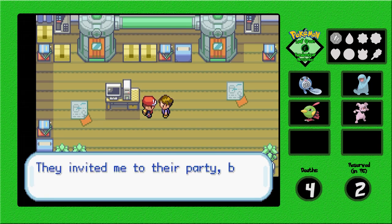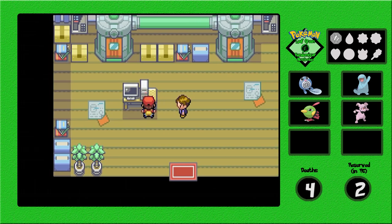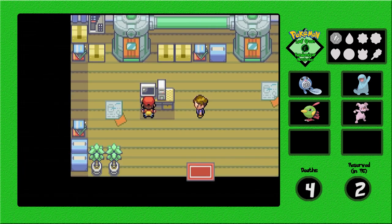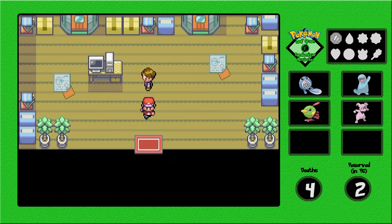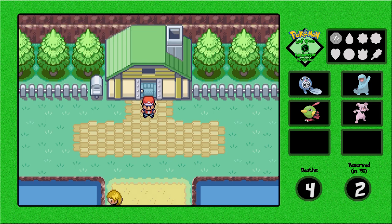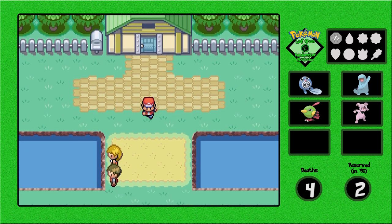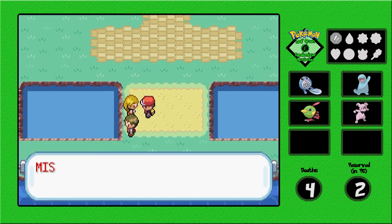Vermillion City — we've heard about the SS and Vermillion City before. In the original games we were also able to add the three Eeveelutions to the Pokedex. Let's do some switch training — I thought those were trainers but they're not.